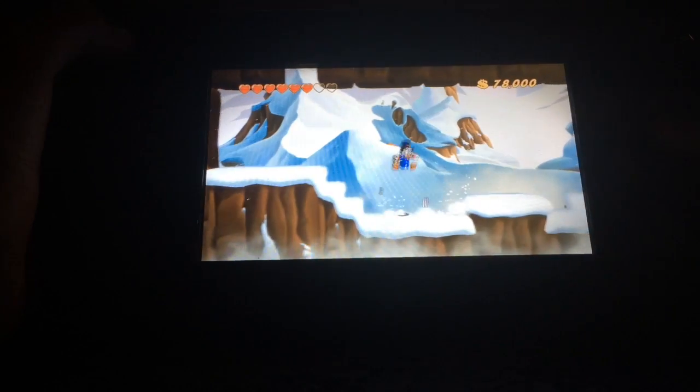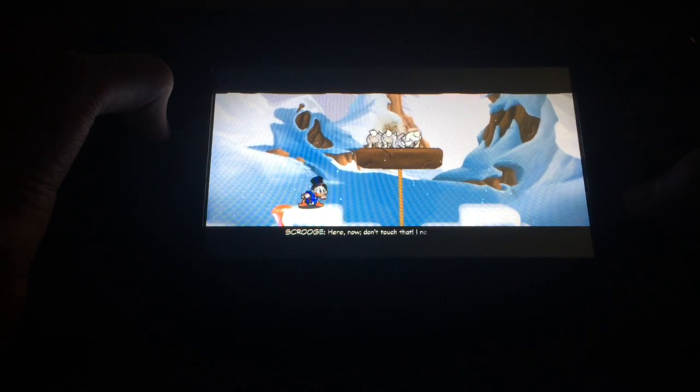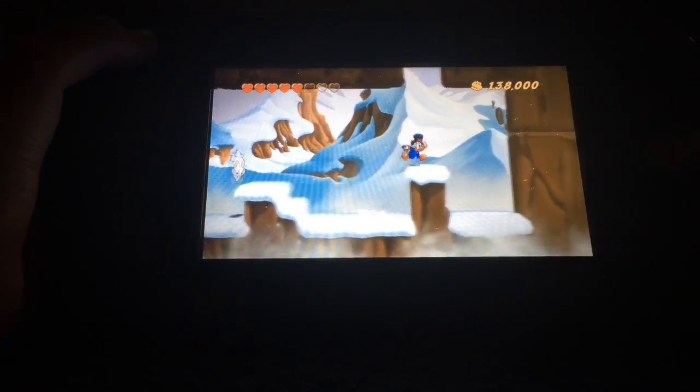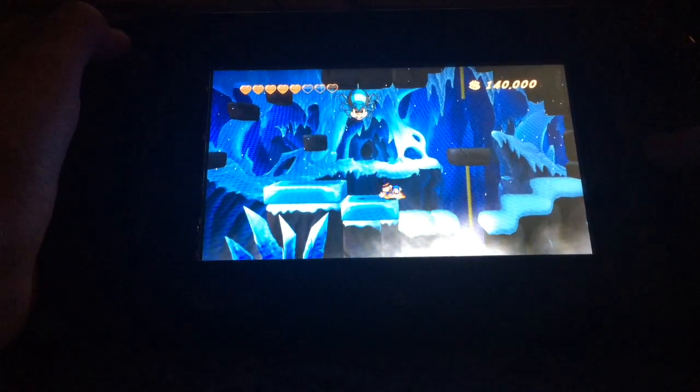Let's go down there and see what's below. I'm just going to show you parts of the stage. You guys saw that the bunnies ate some piece of gadget for Scrooge McDuck. And you guys can also see that there's blue spiders in the stage.